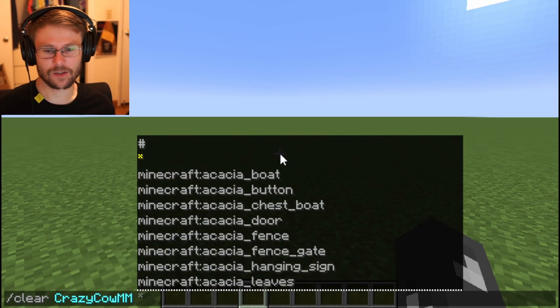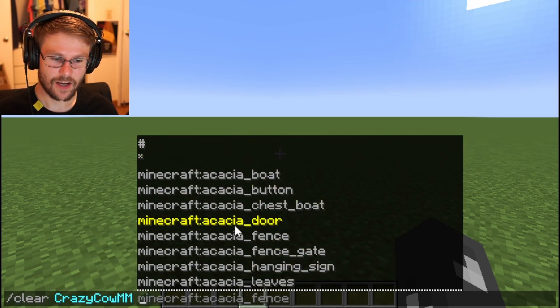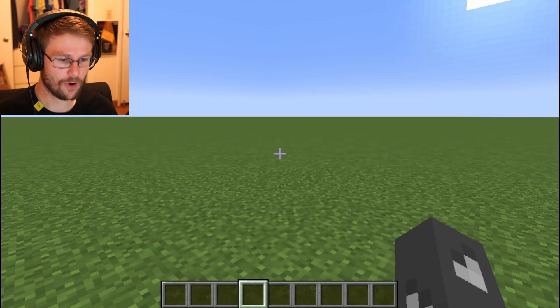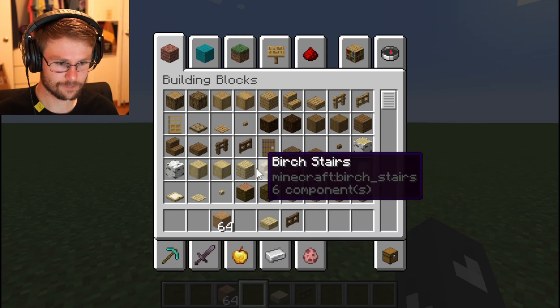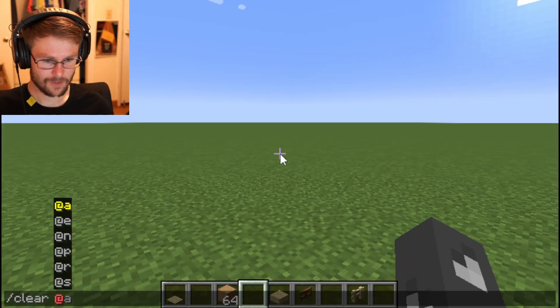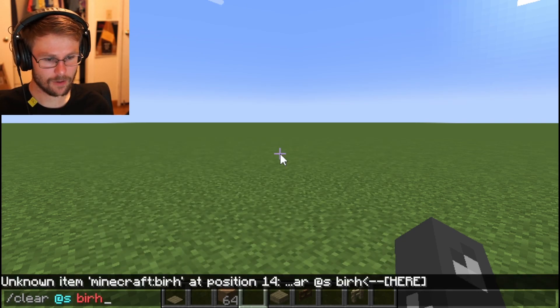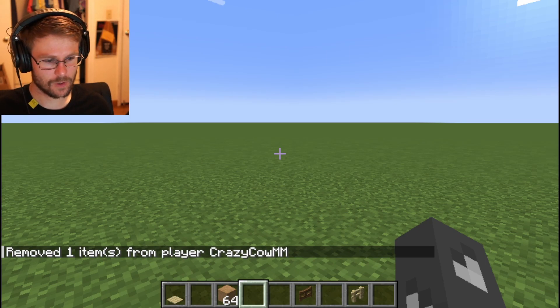There are a couple more arguments to the clear command. We can clear a specific item if we so choose — so if I just threw a bunch of stuff in my inventory, let's say I only want to clear that birch slab. Only the birch slab is gone. That's pretty cool.